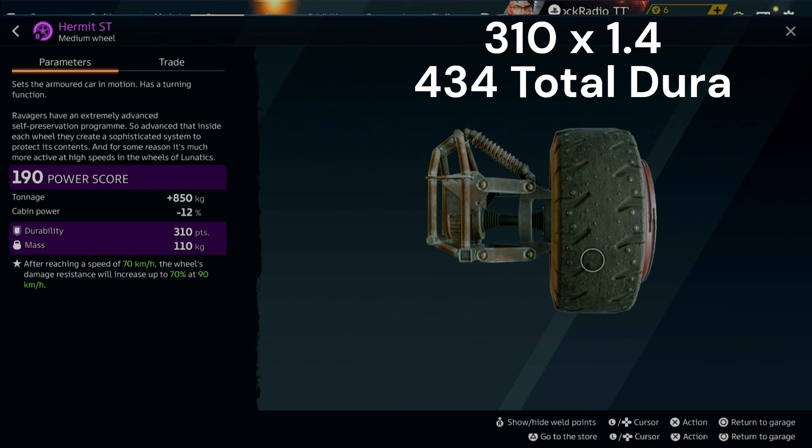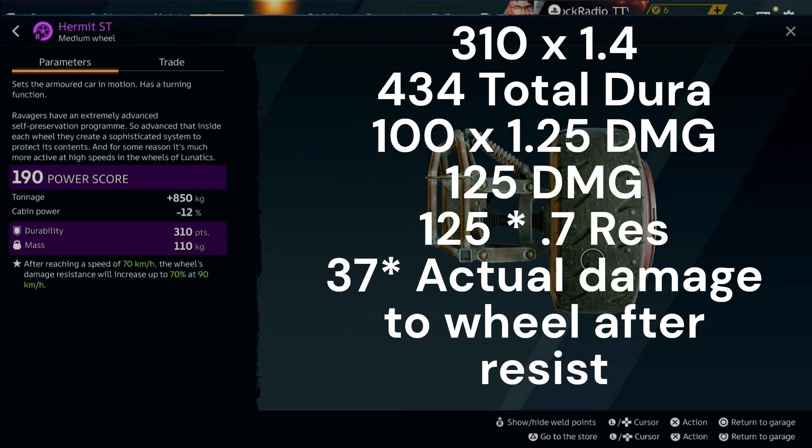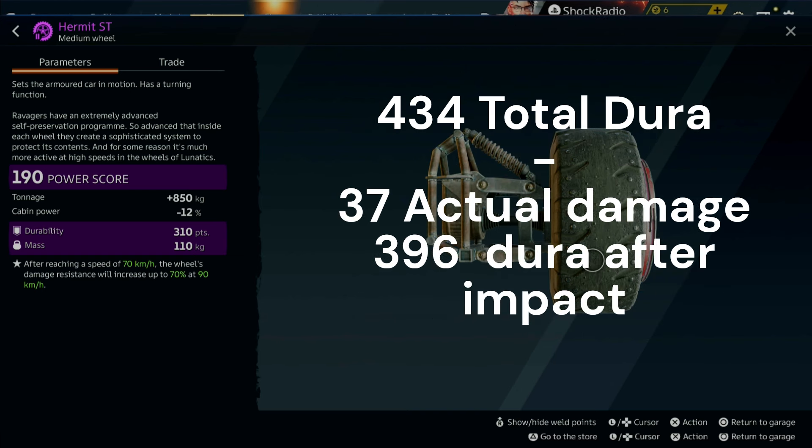The damage protection portion of the perk increases by 10% and stacks up to 10 times, no more than once every 4 seconds. Using the Hermit steering wheel as an example — it has a base durability of 310 points. If the cabin provides 10% durability and has 4 charges, it would receive 40% damage protection, equaling a total of 434 points of durability. That becomes the base durability before other factors like wheel damage resistance are considered. A cannon shot doing 100 damage would do 125 due to the cabin perk. The wheels resist 70% of this damage, bringing it down to 38. Then factor in the cabin perk durability of 434, subtracting 38, leaving 396 durability after the impact.